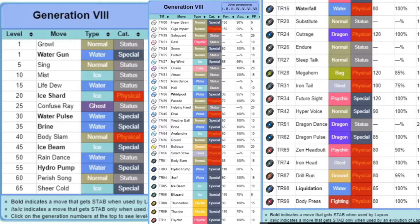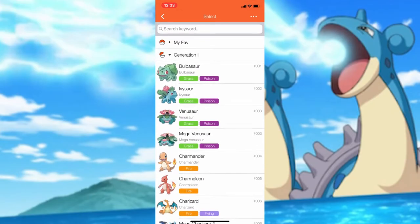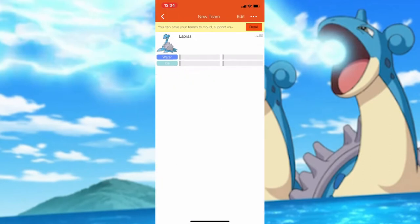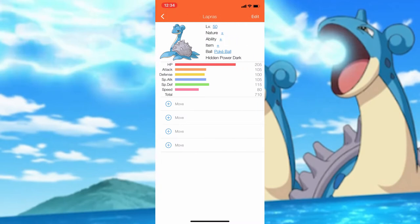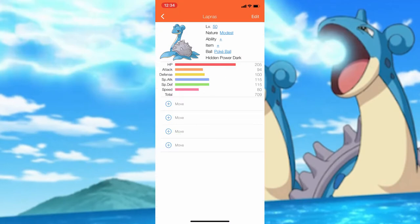After looking at the stats, I now see that within Lapras' move pool, Lapras can learn Dragon Dance. Other interesting moves that Lapras can learn, for example, are Ice Shard for priority, Megahorn, and Liquidation. What is also interesting is that Lapras has the ability Water Absorb, which restores HP if Lapras is hit with a Water-type attack. In this case, however, I'm going to use Lapras as a special attacker. Because I'm going to use Lapras as a special attacker, this means I have no need for the Attack stat, so I will be using Lapras with a Modest nature to dish out as much special damage as possible.